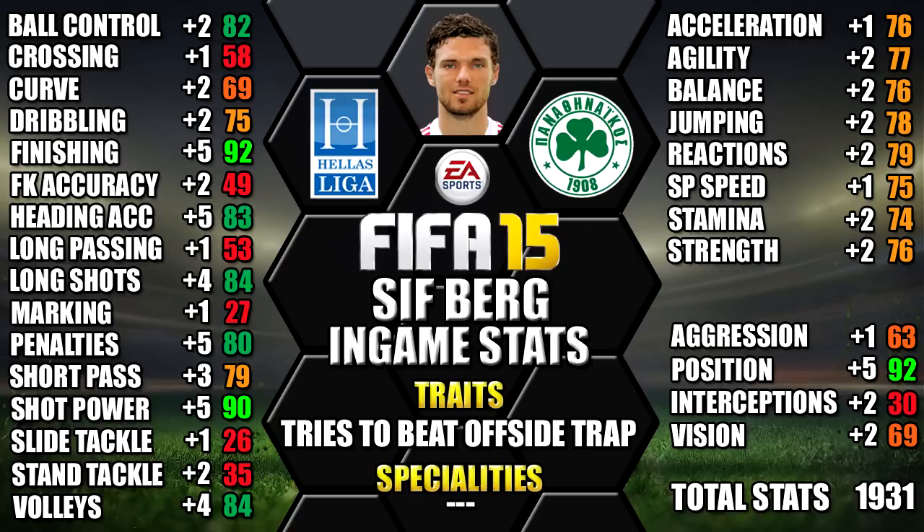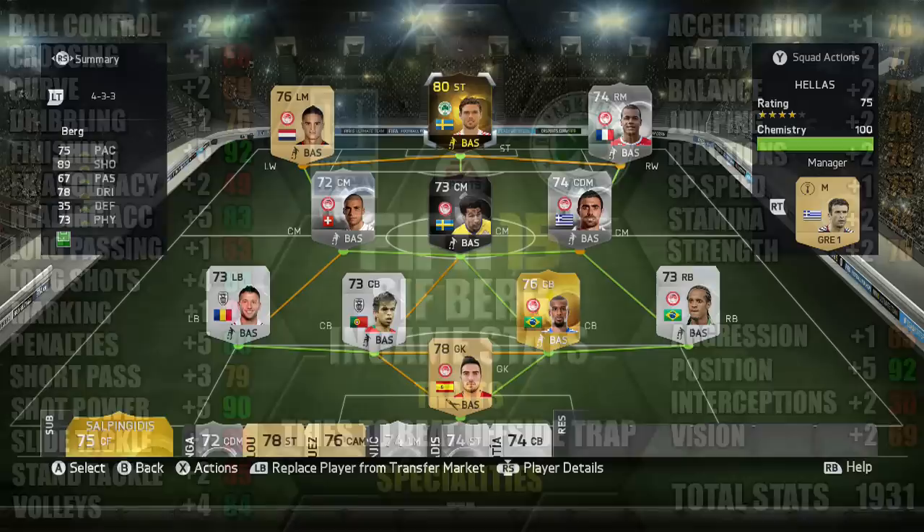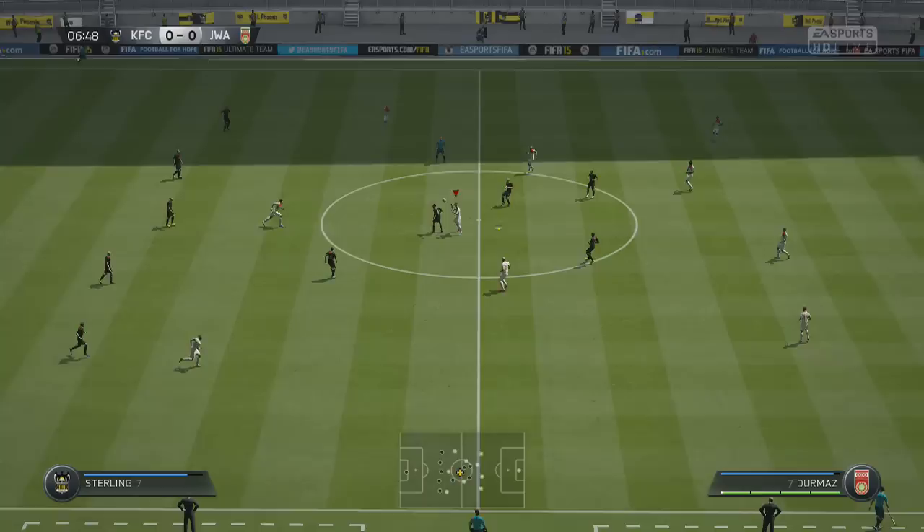This is the team we'll be using second in form Berg in — a 4-3-3 Helas Liga team, with second in form Berg up top as striker in the middle.